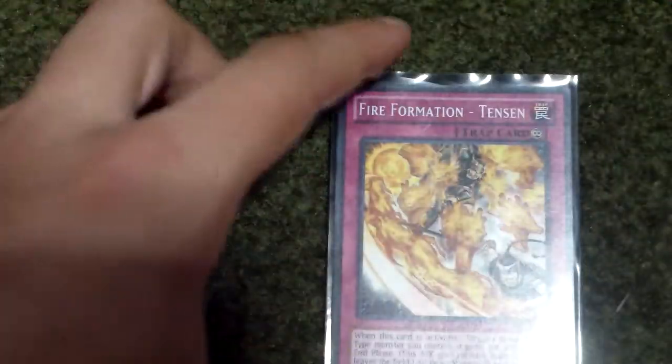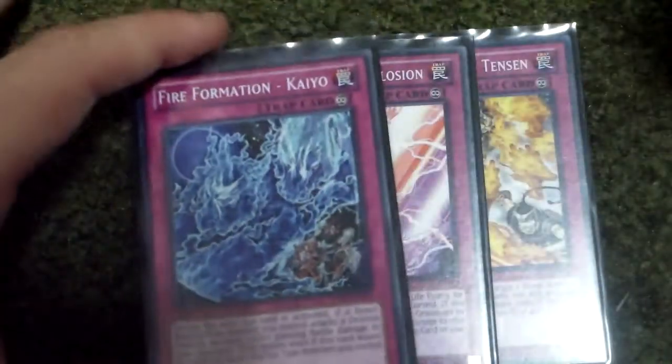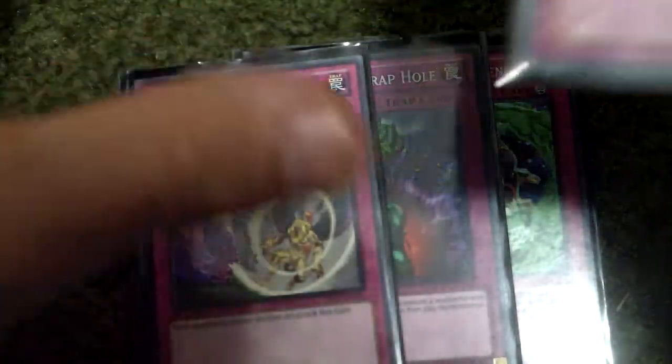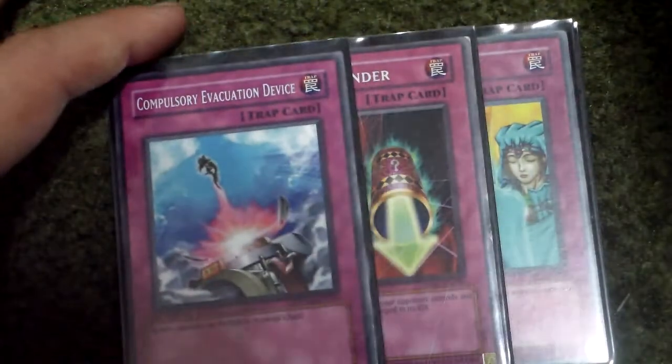And then for traps, I got 1 Tensen, 1 Five Brothers Explosion, 1 Fire Formation Kaiyo, 1 Tenken, 1 Bottomless Trap Hole, 1 Threatening Roar, 1 Waboku, 1 Magic Cylinder, and 1 Compulsory Evacuation Device to round out my traps.